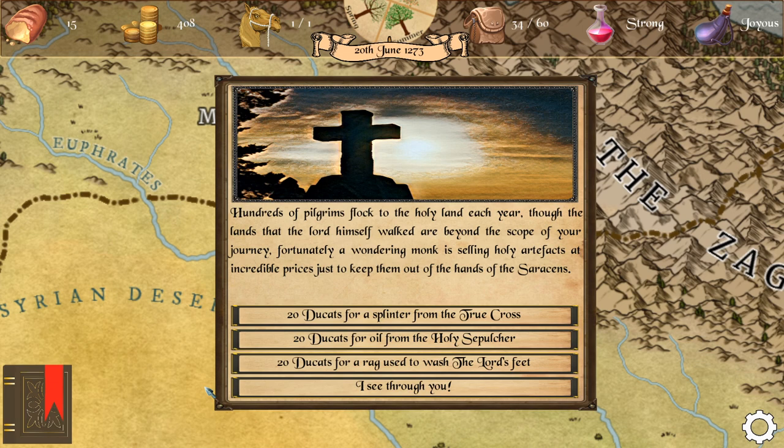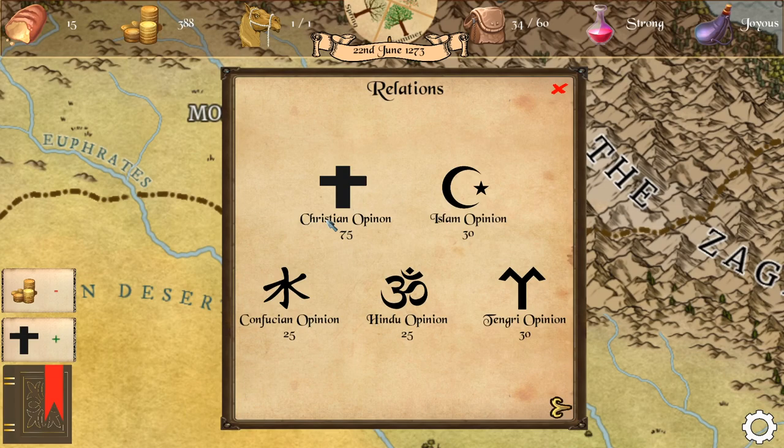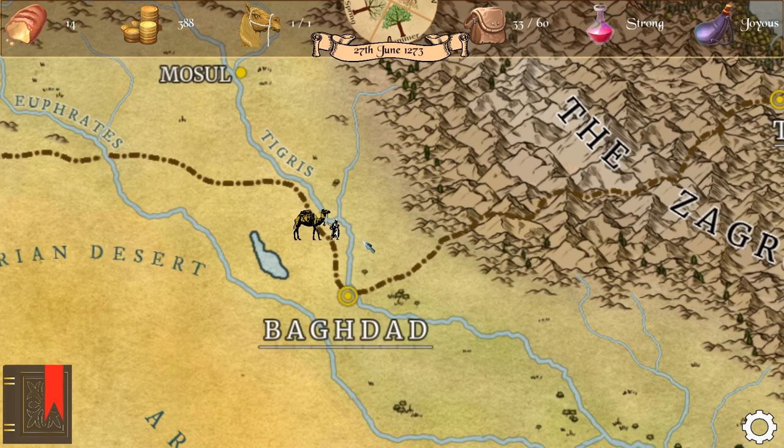Hundreds of pilgrims flock to the holy land each year. Fortunately a wandering monk is selling holy artifacts at incredible prices just to keep them out of the hands of the infidels. You can get a splinter from the true cross, oil from the holy sepulchre, or a rag used to wash the Lord's feet. Let's get a splinter from the true cross — probably fake, but we'll take it anyway. You resolve to wear it around your neck. We're at 75 Christian relations — I was hoping for 100 like in my test game.